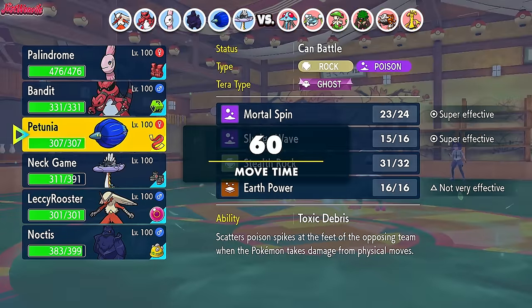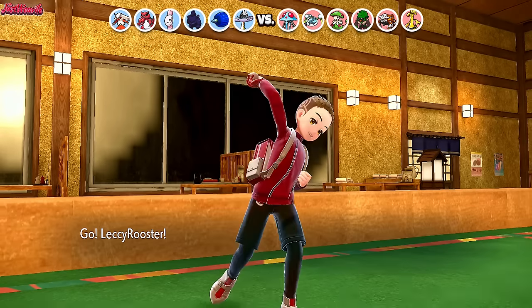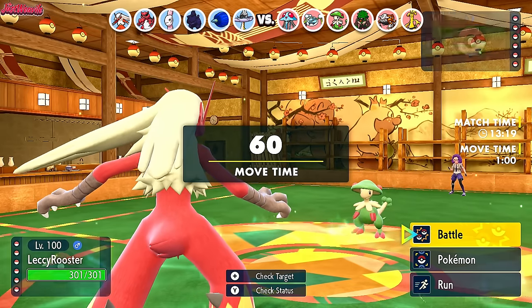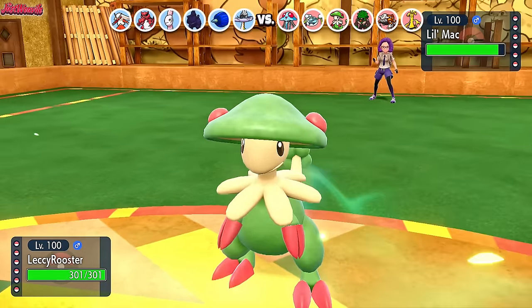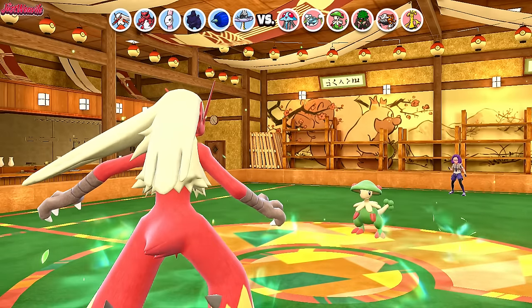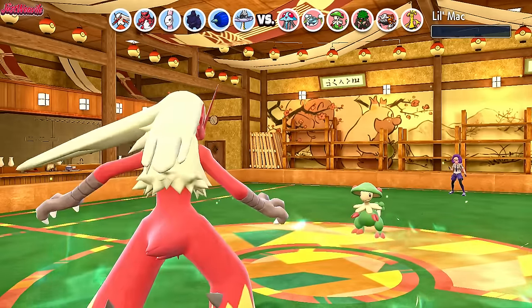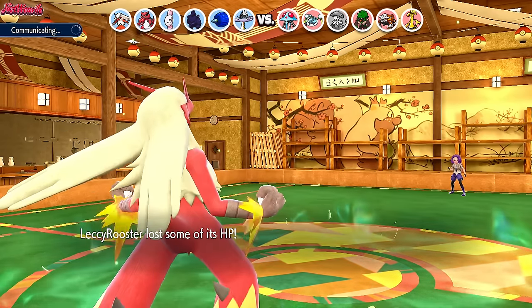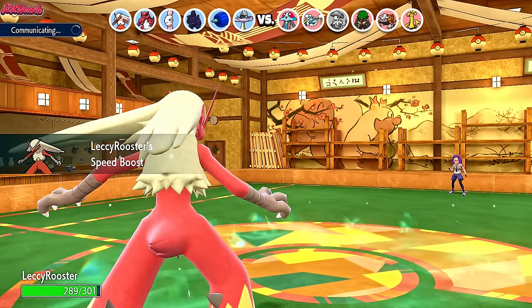Now we go Blaziken — Blaziken is the way to go. Blaziken comes in and we outspeed of course — it's Breloom, they're not that fast. We could go for Fire Blast here and try to get the KO straight up. They go for Rock Tomb and miss, and I don't miss my Fire Blast. Down goes Little Mac the Breloom. We get a Speed Boost now and are outspeeding everything on the team — barring Rillaboom of course because it has Grassy Glide.